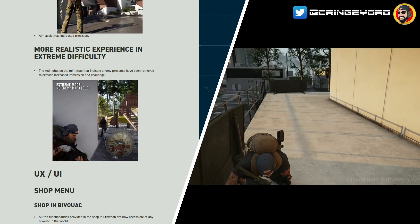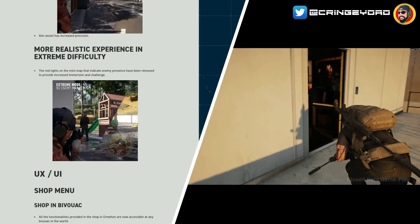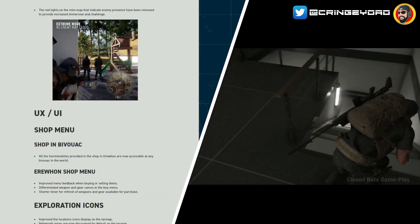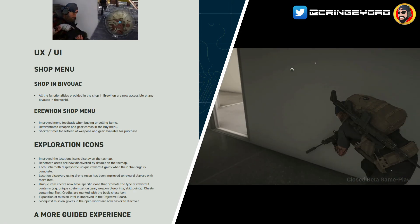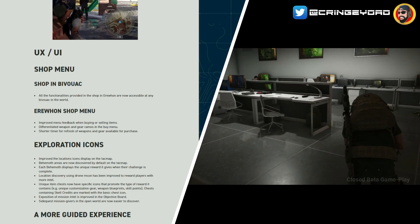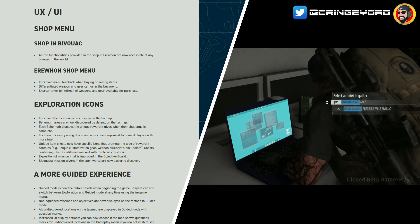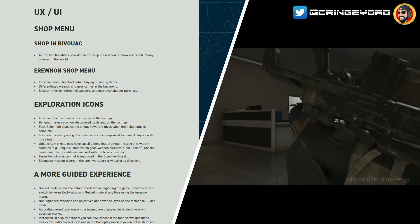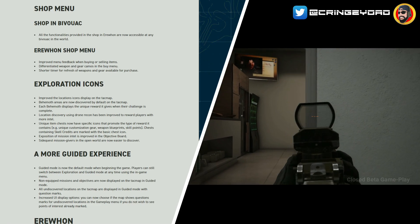UX and UI — the shop menu at the bivouac: all functionalities provided in the Error One shop are now accessible at any bivouac in the world. They've improved menu feedback when buying or selling items, differentiated weapons and gear camos in the buy menu, and introduced a shorter refresh time for weapons and gear available for purchase. A shorter refresh rate of new stock is important to keep people engaged — you want to keep players coming back to try new weapons.